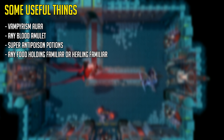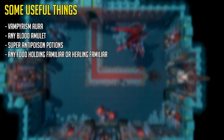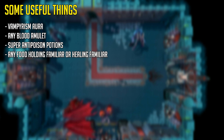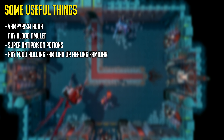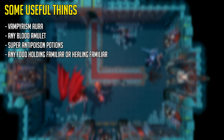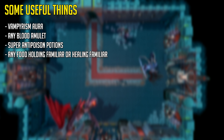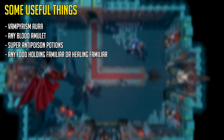Some useful things are a vampirism aura, which heals you for at least 5% of the damage that you do, and any blood amulet if you have the money for one, as this is pretty much extra passive healing from the minions inside the dungeon. Super anti-poison potions are definitely recommended and are almost a requirement especially if you're a low level player, as they reduce so much damage taken throughout an hour. Any food-holding familiar, aka a Beast of Burden familiar, will be useful here, or a healing familiar like a bunyip or unicorn stallion.